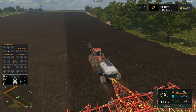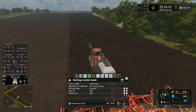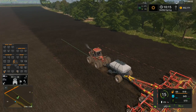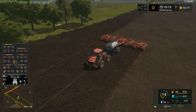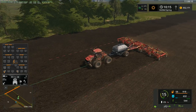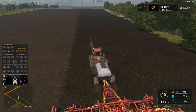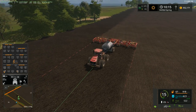Theoretically, what you could do if you want to mess around with courseplay is have courseplay do the seeding, and then have another course where it kind of stops and goes to fill up. You could do the manual filling up yourself, if you so desire, at least. 5% — we might be okay. It seems like we have enough fertilizer though, to do this whole field.